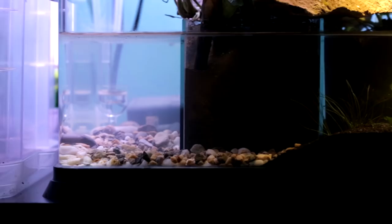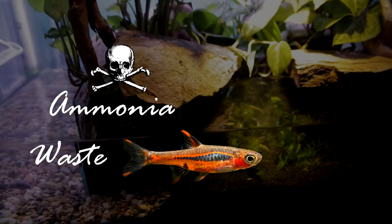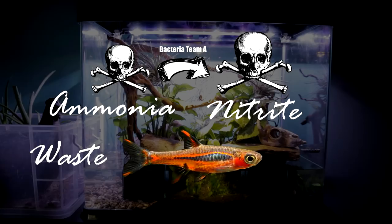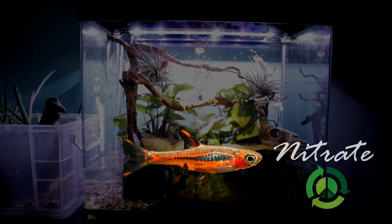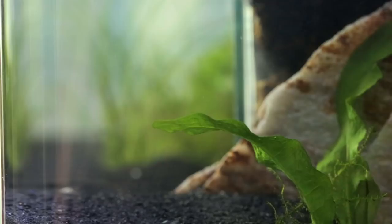Without getting too in-depth with the biochemistry of it all, basically all animals excrete waste in the water — excrement, urine, etc. This waste releases ammonia into the water, which is toxic to fish and aquatic creatures. Here's where the bacteria work comes in: a group of bacteria convert the ammonia to nitrite, which is even more toxic than ammonia, but another team of bacteria consume this nitrite and convert it to nitrate, which is a lot safer to fish. Periodic partial water changes help remove the buildup of nitrate before it gets to dangerous levels. So we needed to make sure we had enough beneficial bacteria to neutralize the waste produced by a school of 10 mosquito rasboras, otherwise adding the fish would poison El Dragon's waters and kill all its inhabitants.